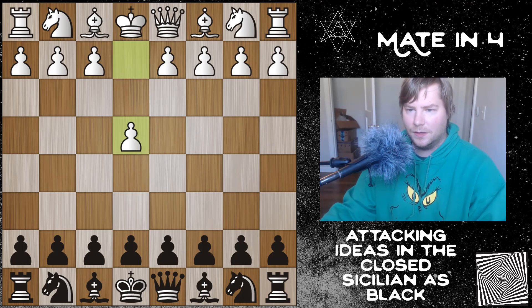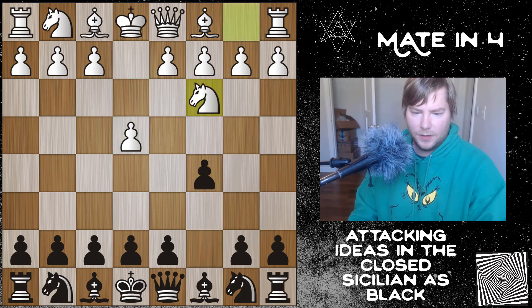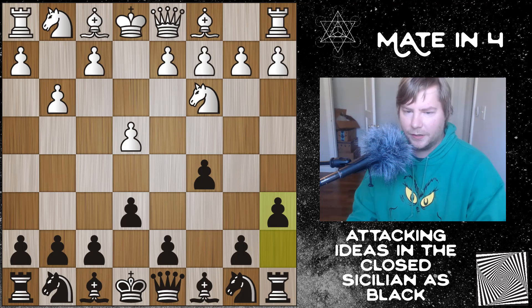This is a closed Sicilian. I'm black. It starts with e4, c5, knight to c3. The opponent wants to just play a closed Sicilian and play in the center with g3. Normally I play the Sicilian Kan or the Taimanov variation because it's less theoretical and you can really just get a very playable middlegame and there's nothing white can do about it. There are also some tricks in that opening.